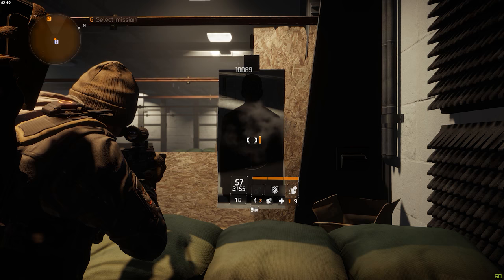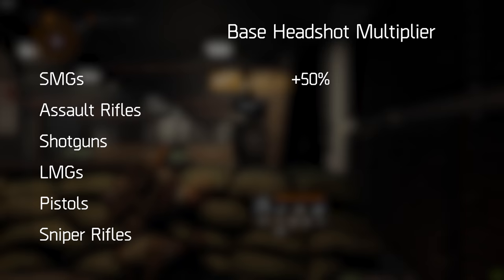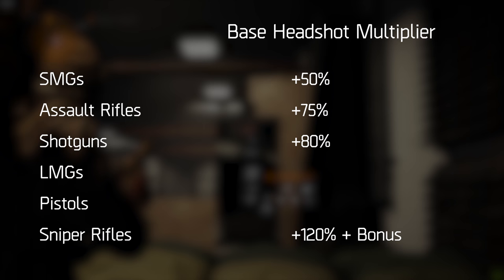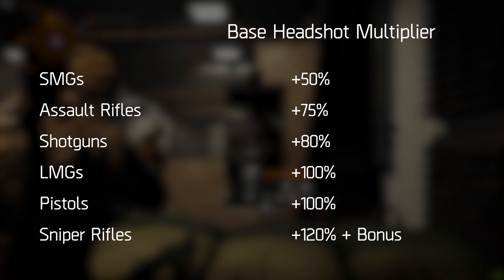For example, SMGs have the lowest headshot multipliers in the game — they only do 50% extra damage for each headshot. Assault rifles are a lot higher at 75% extra damage for headshots. Shotguns do 80% more damage. Snipers do 120% extra headshot damage plus the bonus value shown, so that usually comes down to about 270% or something. But LMGs and pistols are both doing 100% extra damage when landing a headshot.